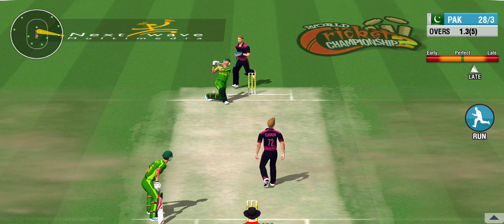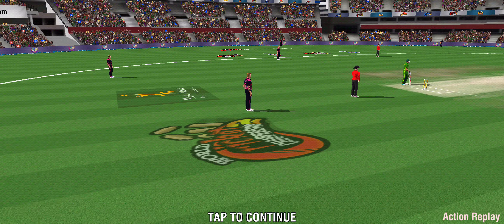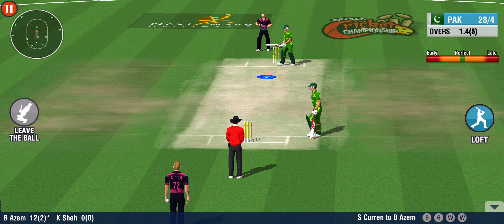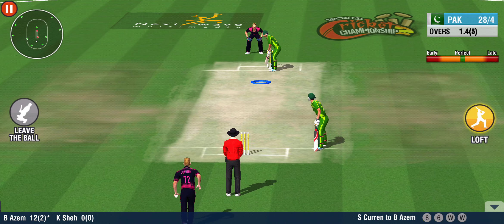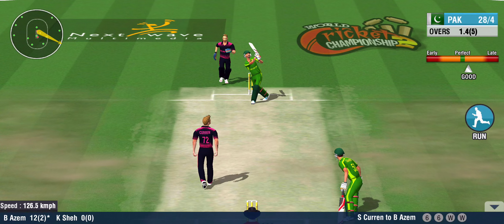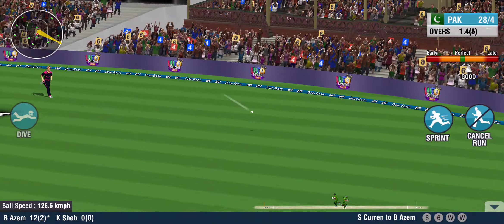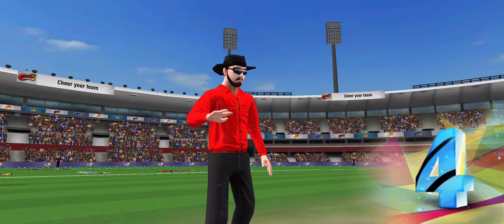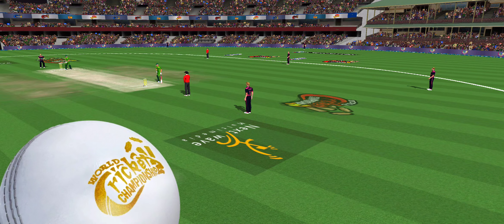They lose another wicket in quick succession. That's a well-judged catch by the fielder — a second wicket for him in a row. He just has to stick to the basics and play his natural game. The ball has pierced the fielders all the way. A chance for him to make it three in a row.